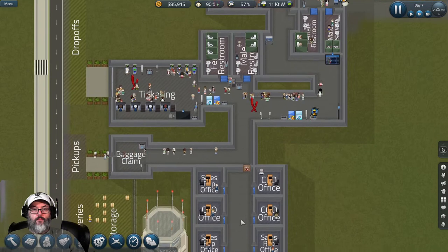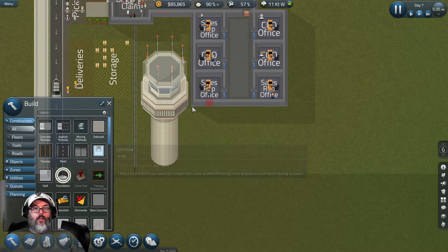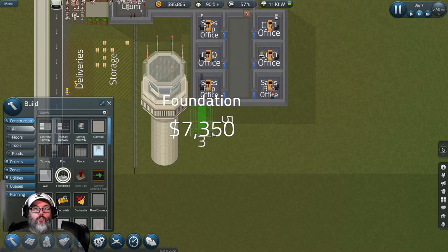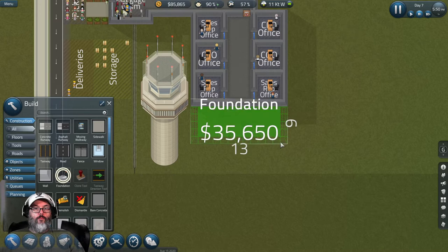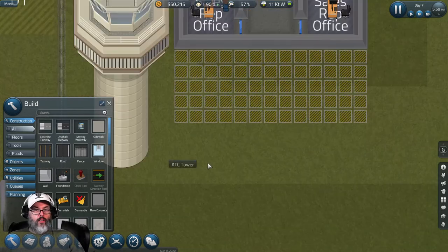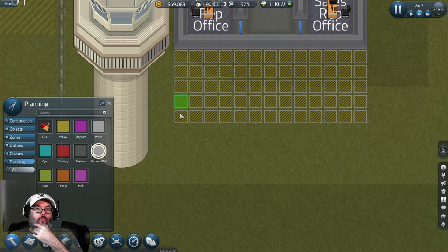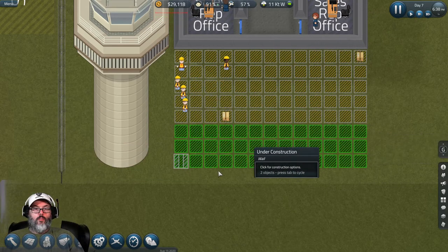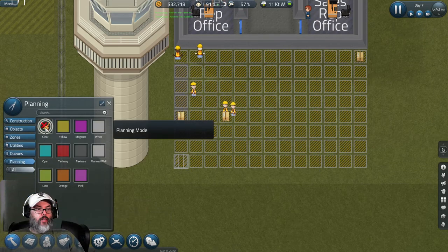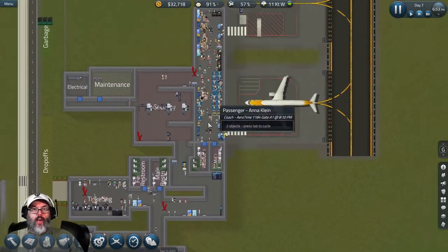We paid off the bank loan so I need to hire a finance VP. Let's come down here and build our foundation - we'll go one, two, three, four wide and extend that out. We'll let them work on that, get some more offices built, and come back to revisit that in a little while.